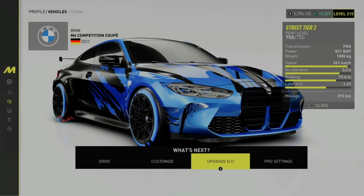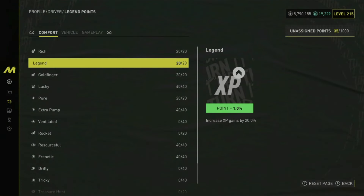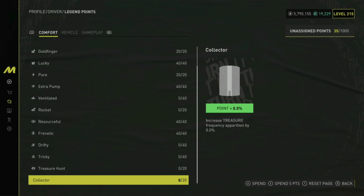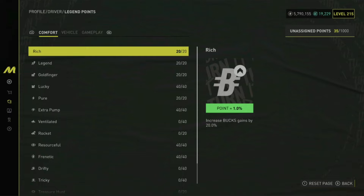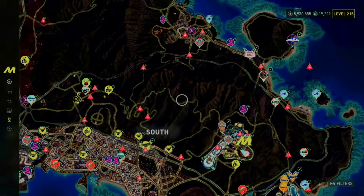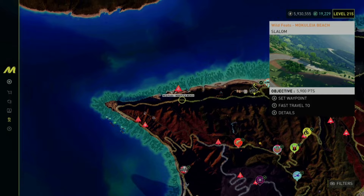You will be able to pick the part and it's going to be plain legendary parts. Don't forget to go to Legend Points and assign points to Rich, Legend, Goldfinger, and Lucky — but not to Treasure and Collector, because I get more money and the glitch works better if I put no points in those categories.